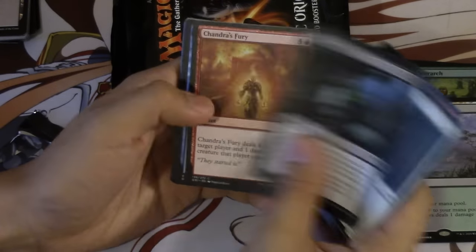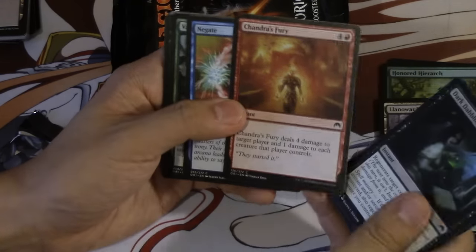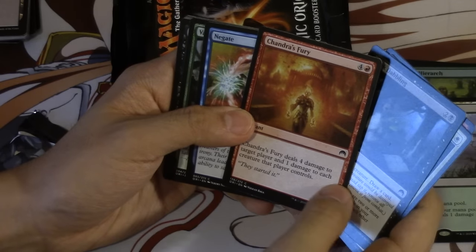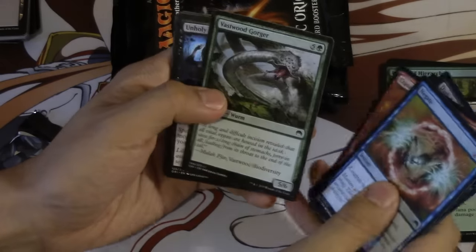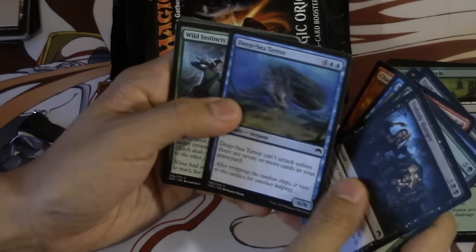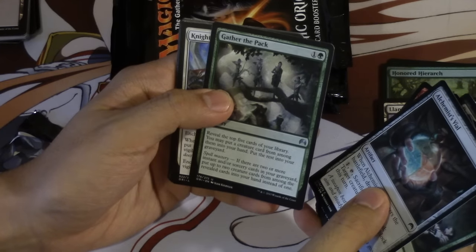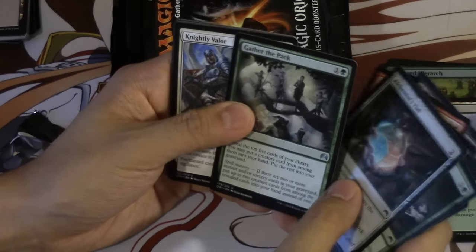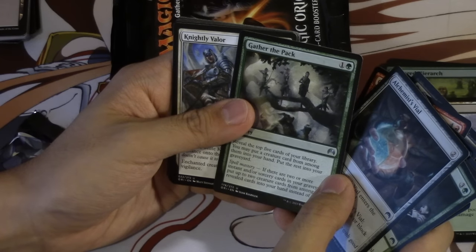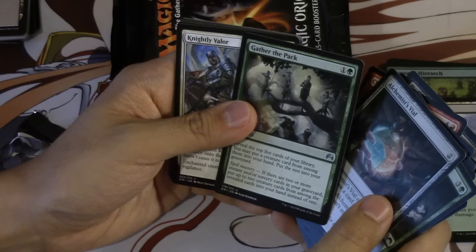Jailer again — a lot of these are the same cards. Chandra removal is very good, especially this type of removal that can also deal damage. I think what was that other Chandra card, Chandra's Blaze or something? Alchemist Vial. Gather the Pack — Spell Mastery. Oh yeah, this card is pretty good. Reveal the top 5 cards of your library, put a creature card from among them into your hand, put the rest into your graveyard.